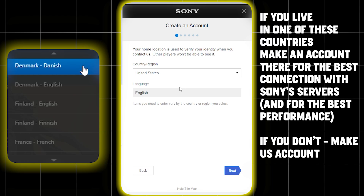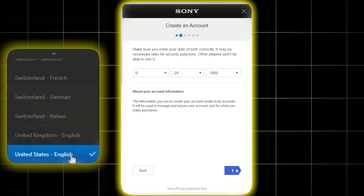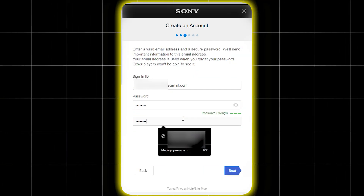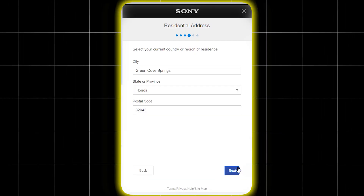Streaming on PC is only available in certain countries. So if you are not living in one of them, choose US. Then enter your date of birth — you must be at least 18 — and then your email, password, etc. You will also need to provide your city, region, and postal code. It doesn't really have to be your actual address.